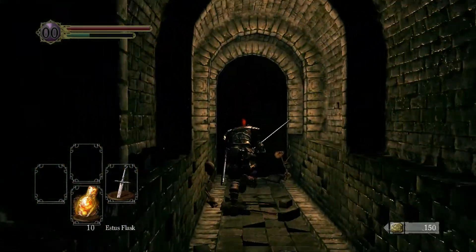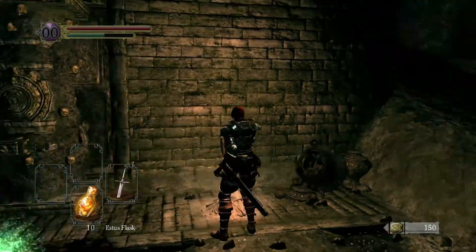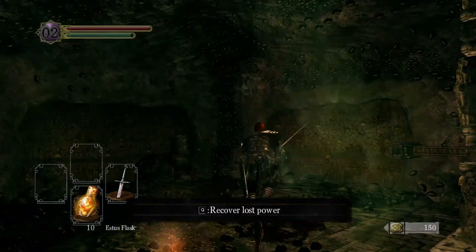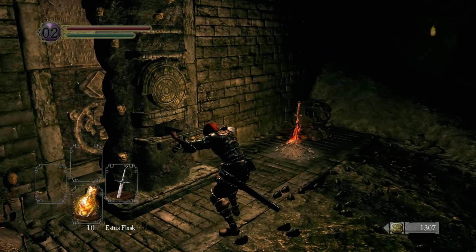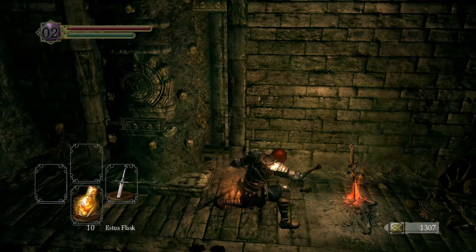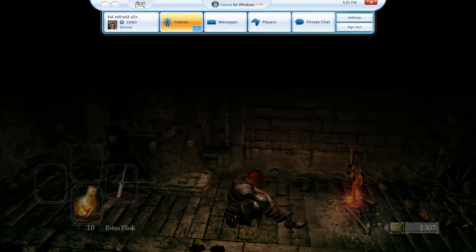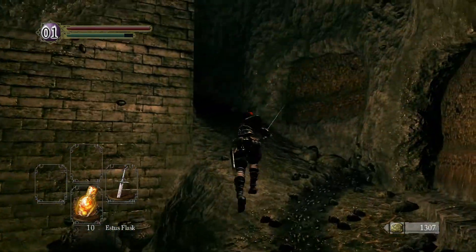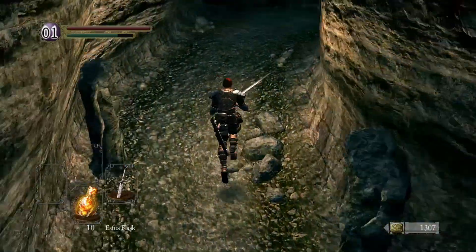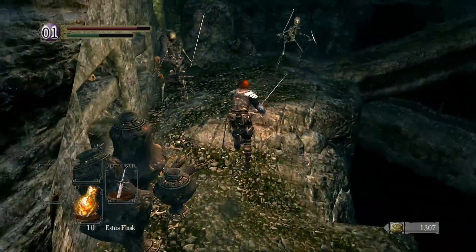What I need to do is kill the boss down here, which is going to be easy once I can summon a phantom, which is why I want to be human. Alright, light this bonfire — sit at the bonfire. Now I can go human. There we go. As you notice, I did clean out my character saves quite a bit — I don't have 50 billion items anymore. I took care of some of them.